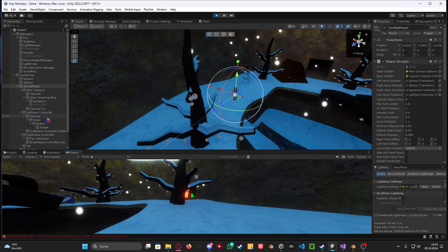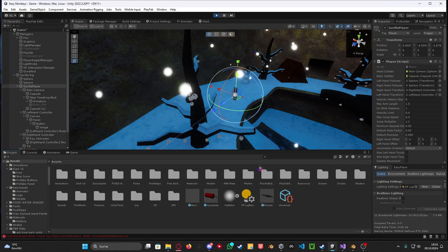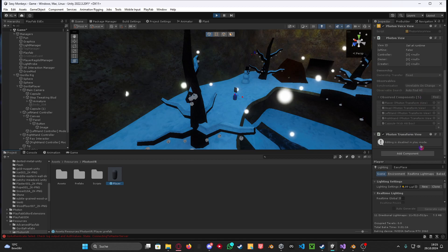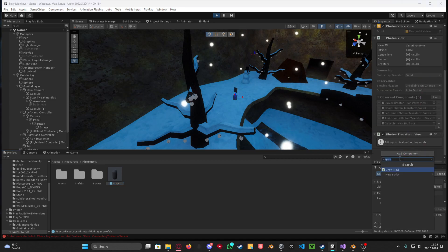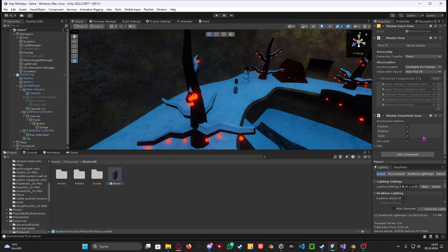Now if you guys test this out it will work, but you may have some issues with other people not seeing it. So you want to go here to the player and add the Photon Transform View. Open it up and just check the Scale checkbox, so it's also syncing the scale for other players.